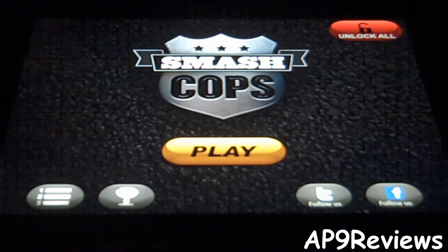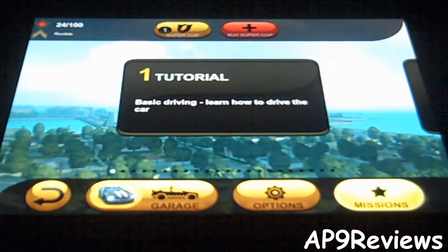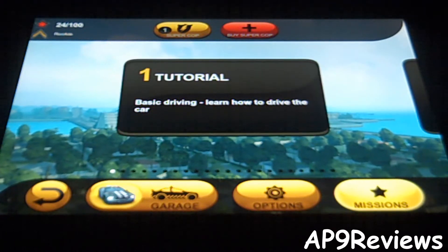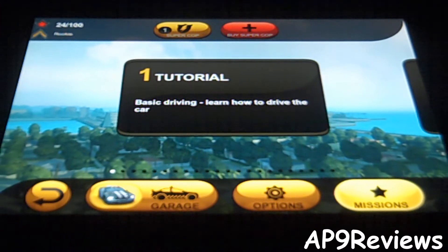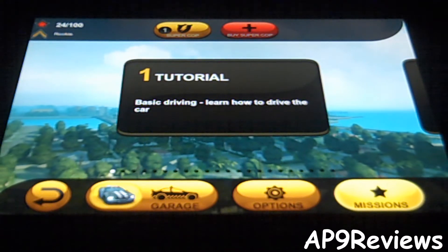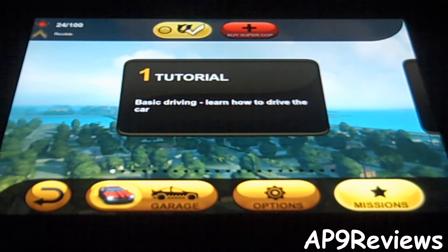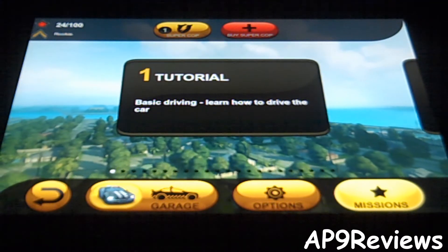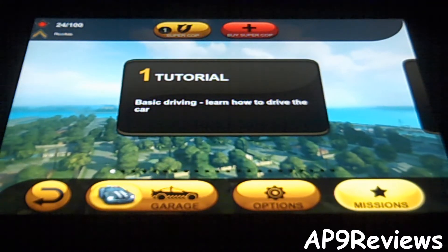Over here in the main menu you've got your Game Center leaderboards and achievements. You can follow them on Twitter and Facebook. You can hit here to unlock everything through an in-app purchase. Over here it tells you how many stars you currently have, and over here is your rank — right now it says I'm a rookie. You've got Super Cop, which allows you to take more damage and go faster.